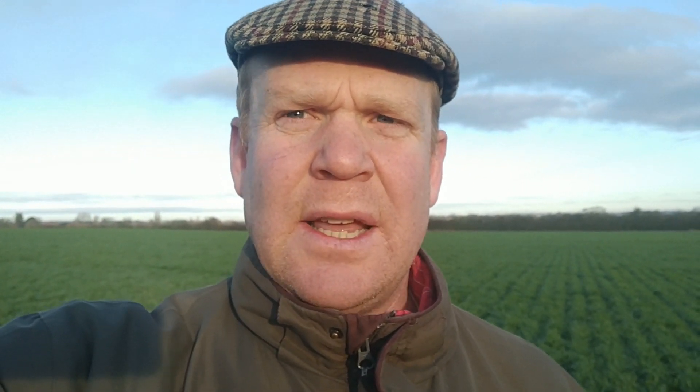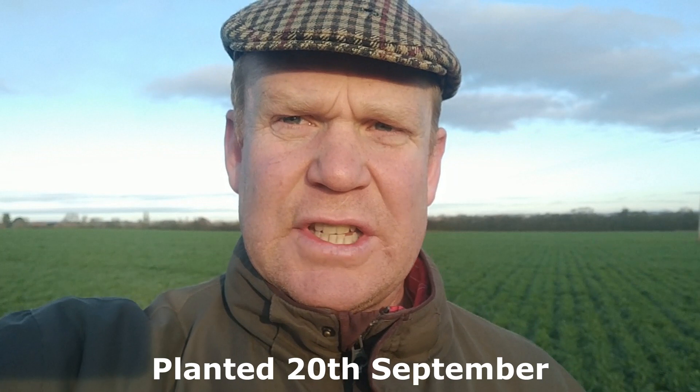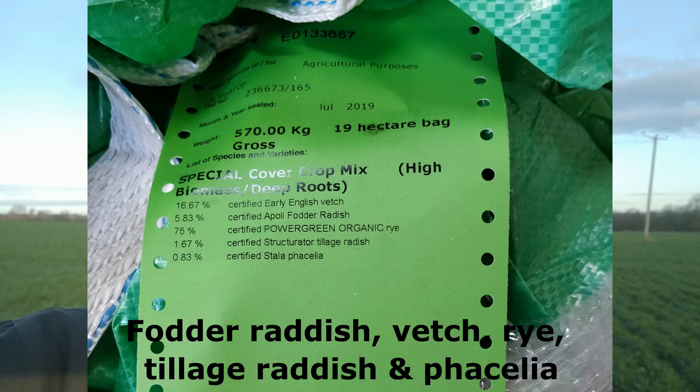So this is the infamous entry or hills block, and it was sown with the Claydon after the digestate and sewage sludge. It's a high carbon cover crop, so it's got rye, tillage radish, vetches and stuff like that — quite a diverse mix. And we've got sheep grazing it at the moment.